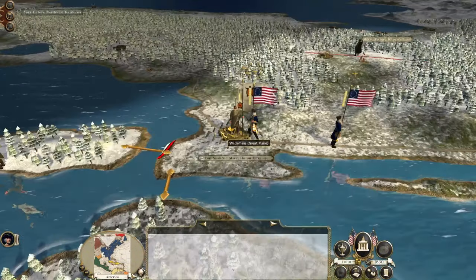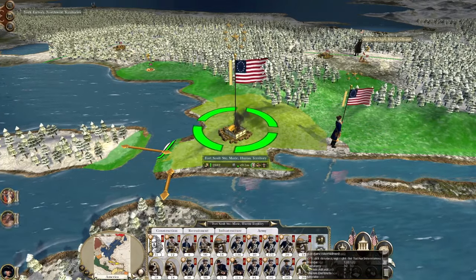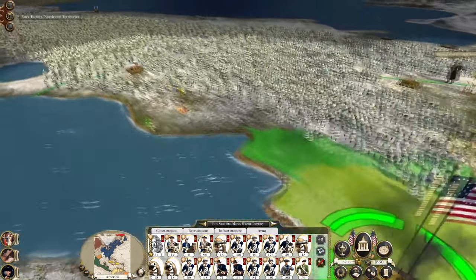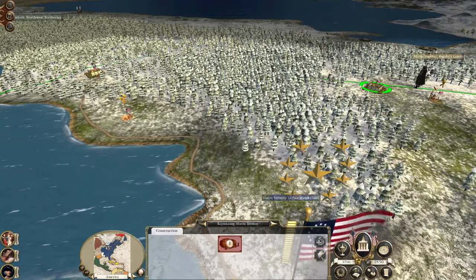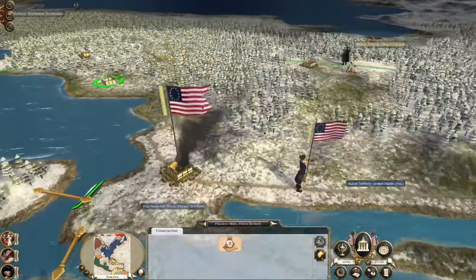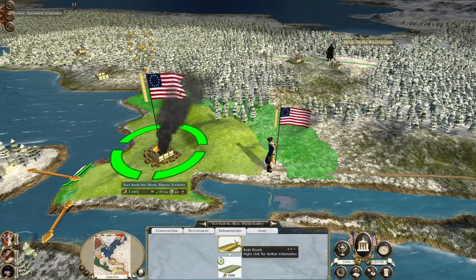The city is ours — destroy it. Let's spend a bunch of money replenishing our troops. Let's destroy these meeting halls — we have no need of any more research capacity. Let's get some industry built and let's get some roads built.